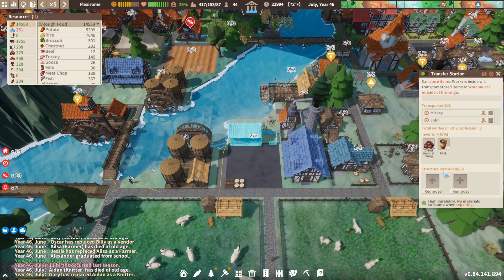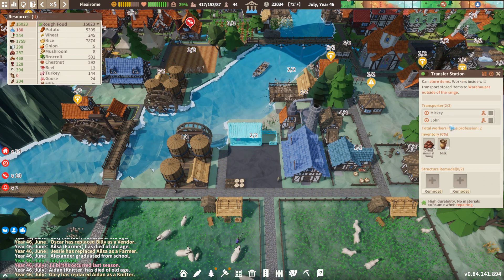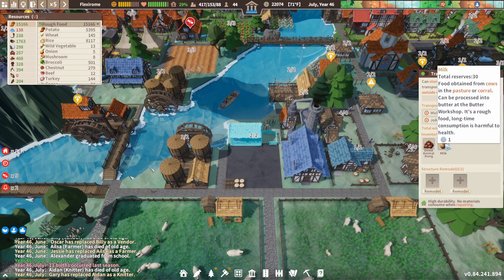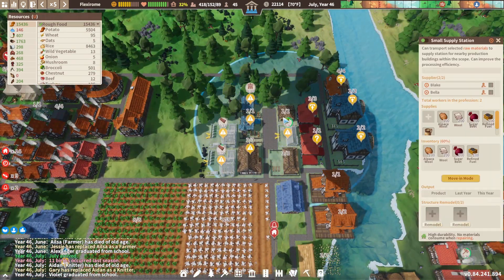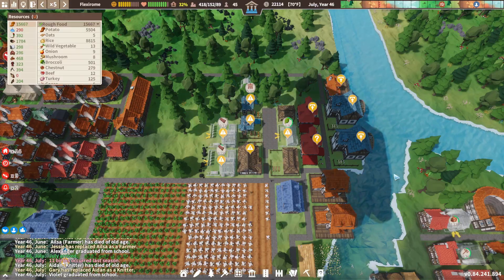Milk — 30. And store items — we're going to transfer to warehouses outside of the range. So if I want milk up here, what are you going to do about that?